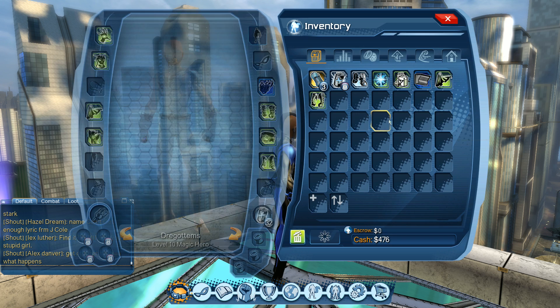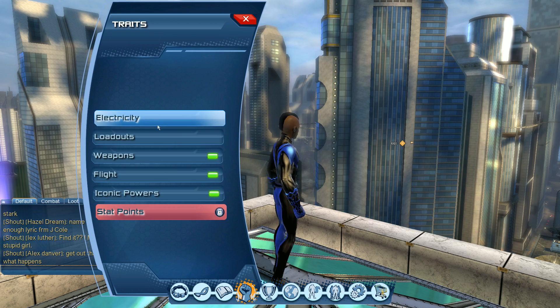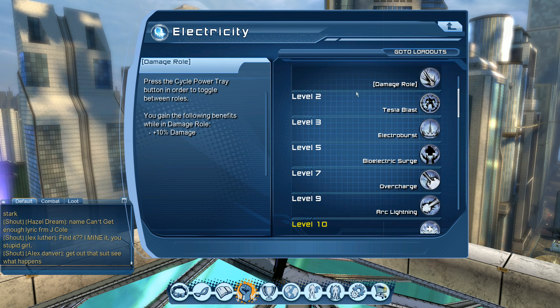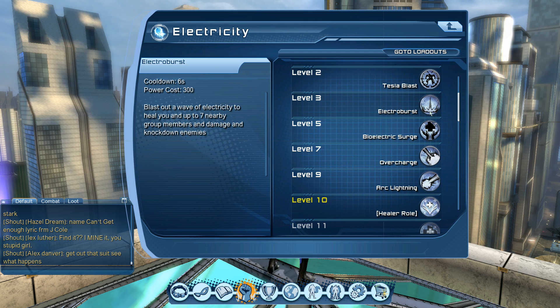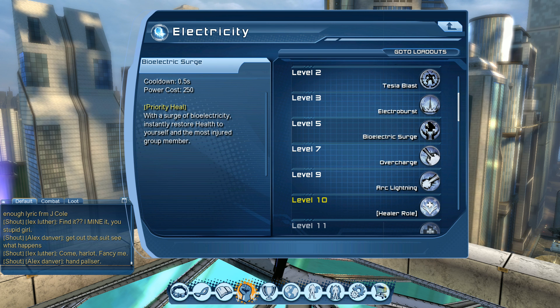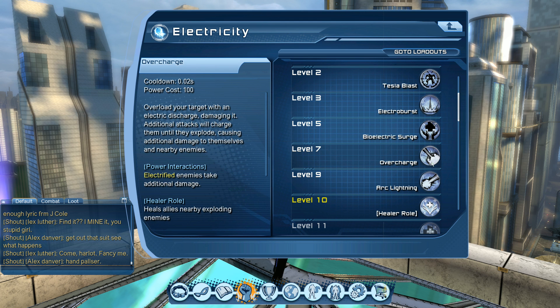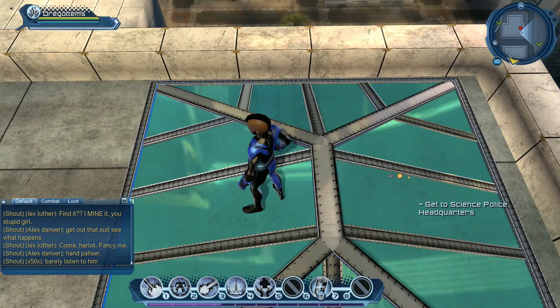The premium upgrade also gives us a few extra inventory spots and other things. Let's take a look at our skill set — it's kind of similar to ice, but with some changes. We have a bit more healing in this build; ice was tankier, this is more healing. We have some damage: Tesla Blast, Electro Burst, Bioelectric Surge which does AoE healing. There's also a bolt that jumps to more enemies, and Overcharge.